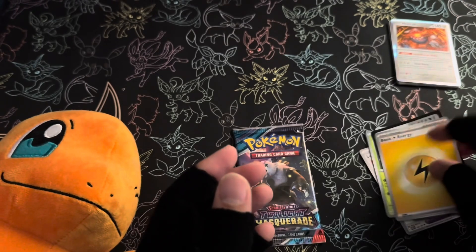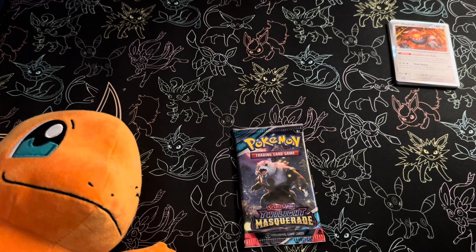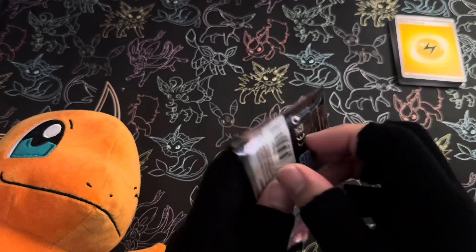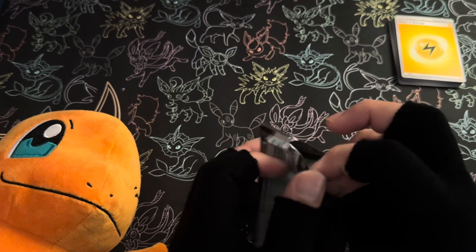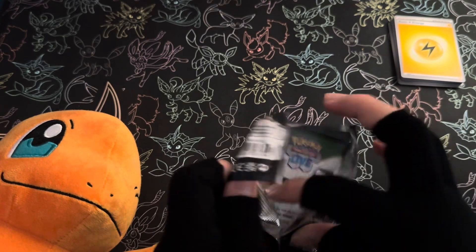Then we have a Basic Lightning Energy and the code card. As I expected, coming from a high you're bound to go down low, but I'm still pretty happy — some of the other cards are still pretty cool. That Alakazam card is still amazing; just remembering its moves, there might be a combo you can pull off there. But anyway, let's check what the third pack has for us.